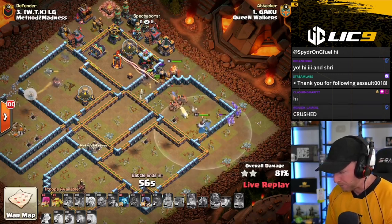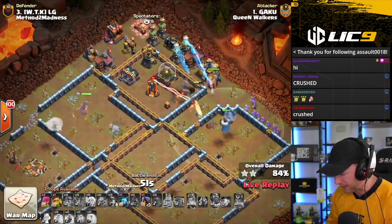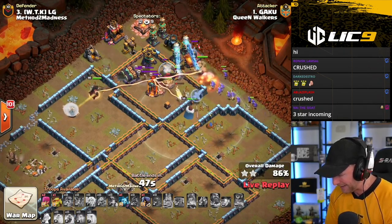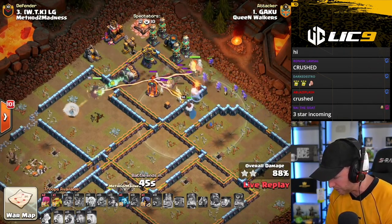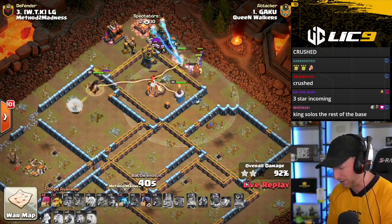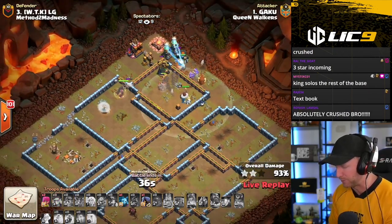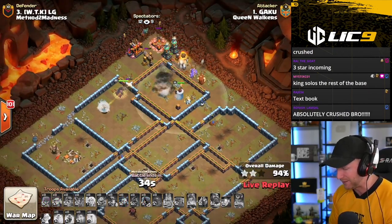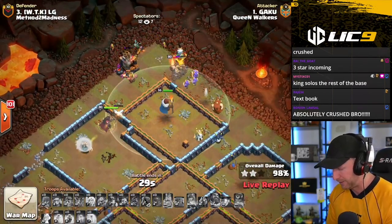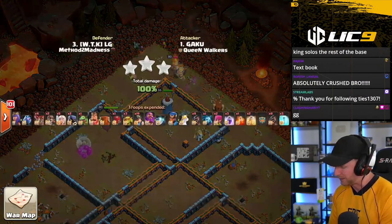They're working with the King. Most of the hogs are starting to die out now as they get fed into that Multi-Inferno, but a lot of troops are still alive. He still has the Royal Champion with her Unicorn intact and he's looking really, really strong here. He's going to take down that Multi-Inferno one way or another, and he's got just an enormous amount of troops left alive. It's going to be an easy, clean sweep here for Gaku to kick us off in week three of the Ligo International Cup. Nice, beautiful, clean attack here from Gaku.